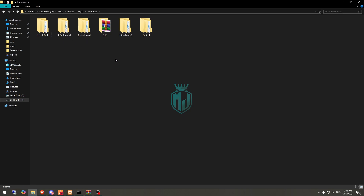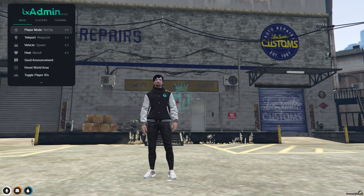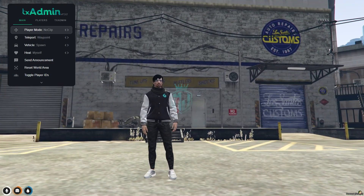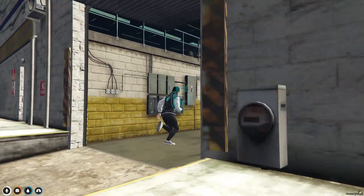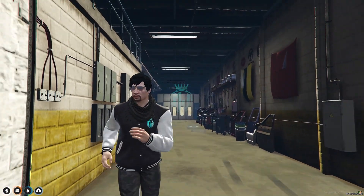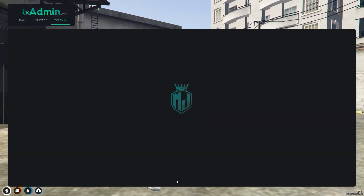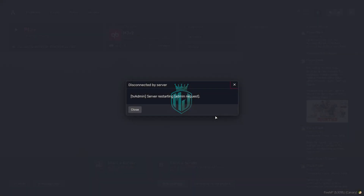So we don't need to ensure the single file. After ensuring it, we need to simply restart the server. Right now as you can see we have the default one, and I'll show you the interior as well. We are going to change this, so we need to restart our server once, then join it again, and then we can see our new Los Santos Customs.